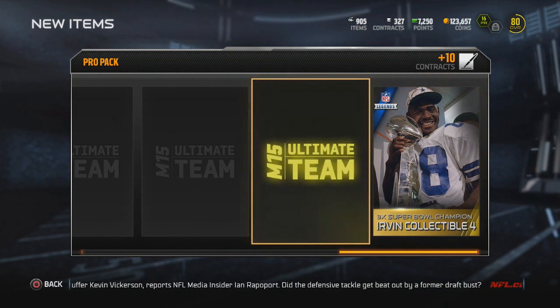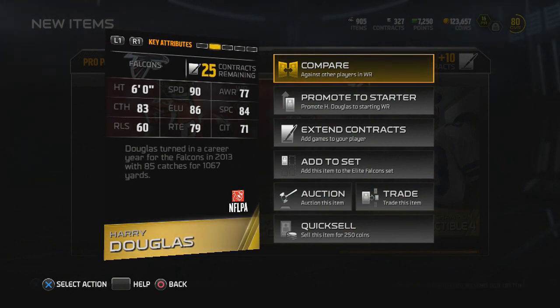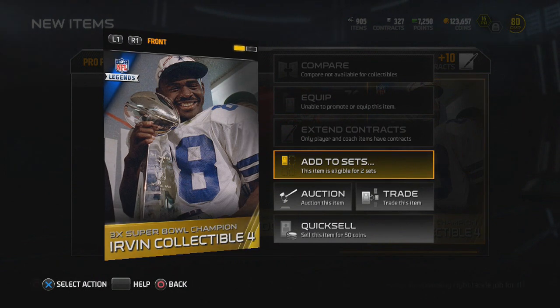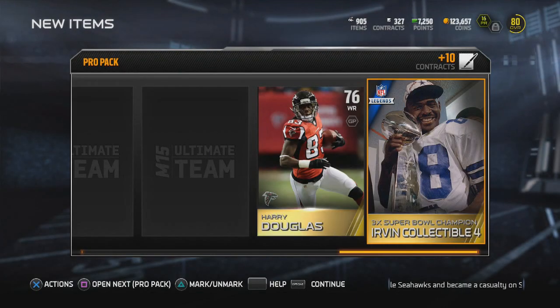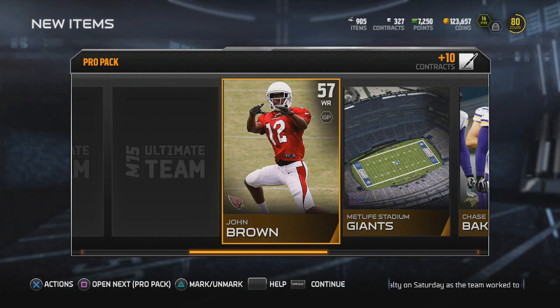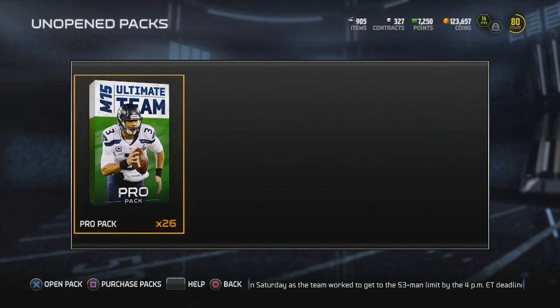We get a Super Bowl Champion collectible and a Harry Douglas. I thought when I got the Super Bowl Champion collectible at first it was a Michael Irvin, but obviously it wasn't — it's just a collectible. I'm not going to add this to a set because I'm aware now that I'm getting too comfortable just throwing stuff into the sets and moving on.